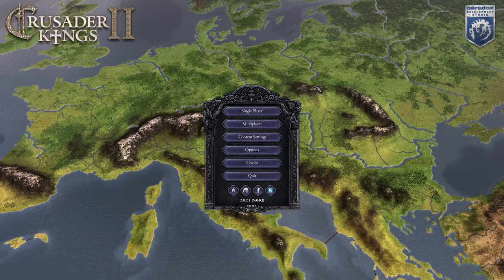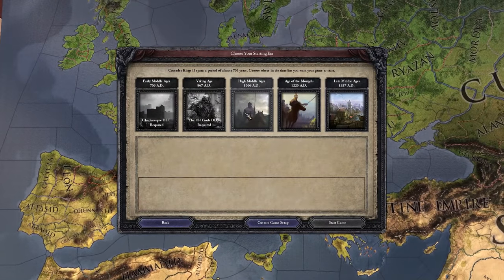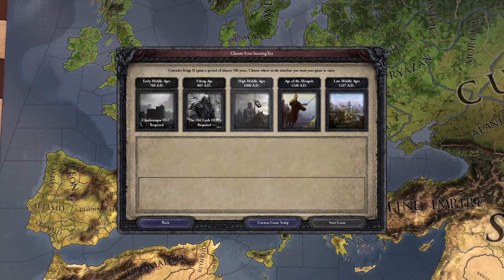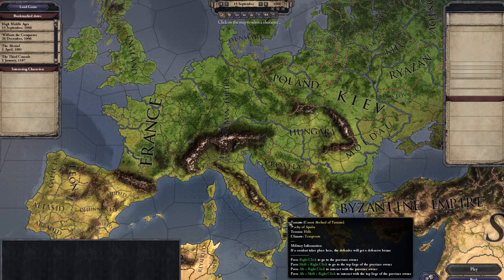Hey everybody, I'm Badrybred. You already read the title, so let's not waste any time. We're going to select single player, we're going to select new game. You'll see that we have a few start ages we can start from. We're just going to pick high middle ages, which is the earliest. It will recommend a few people that we could beat, but for the sake of showing you how to do this, we're going to go custom game setup.